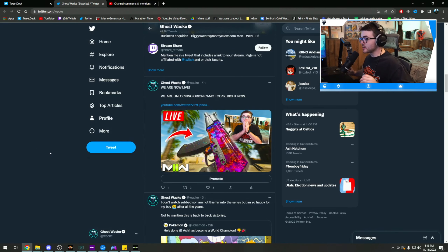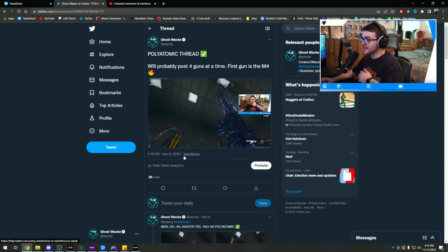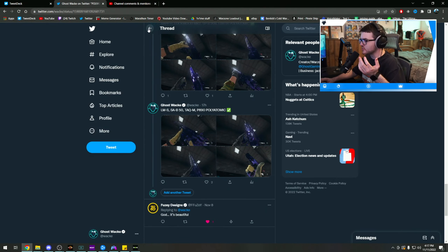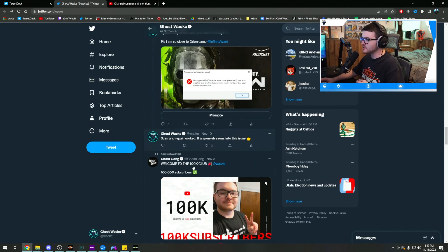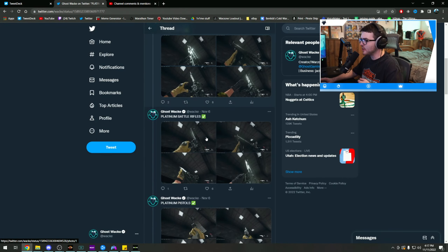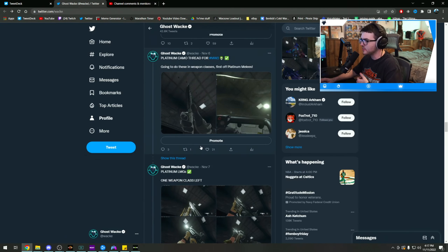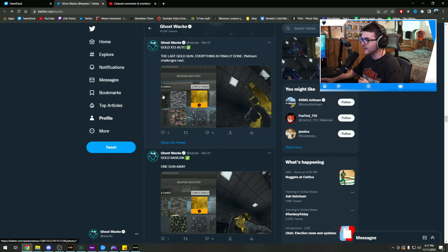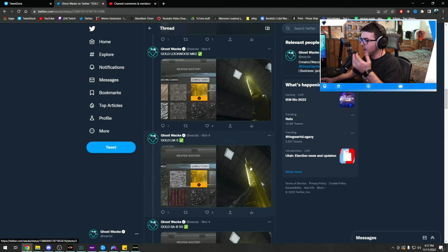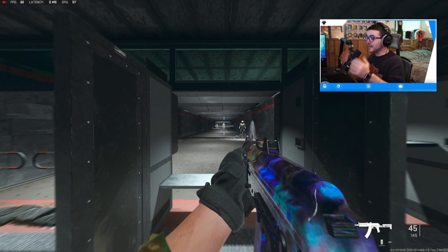I know a lot of you guys are gonna say 'didn't you use an unlock tool,' but check it out — here's my Polyatomic thread where I posted basically every single weapon I got Polyatomic on. Scroll down past these tweets and you'll see my Platinum camo thread. You can see the dates: November 7th, November 8th. It took a couple of days. We also have the Gold camo thread — every gold, platinum, and polyatomic weapon. We did not use any unlock tool, we did this all legit.